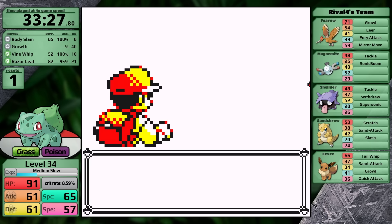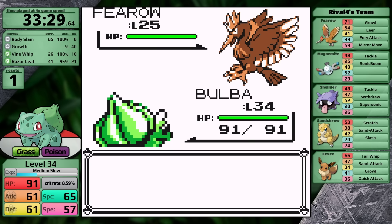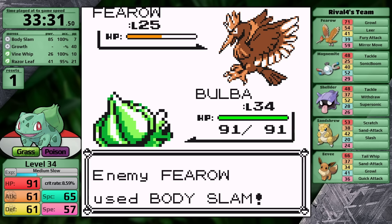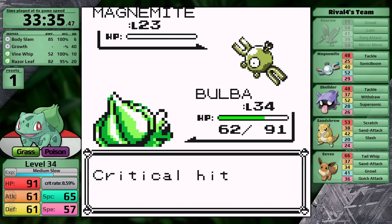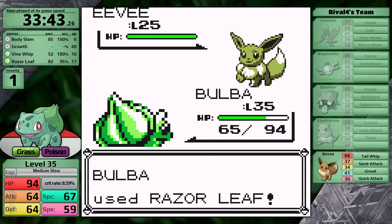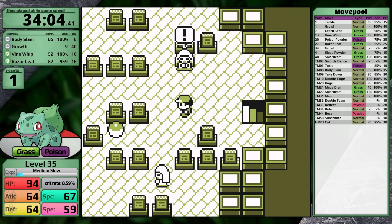That reset was useful — I was at least able to correct a small mistake. Now I fight the rival in Pokemon Tower. His Fearow only knows Mirror Move for Flying, so it reflects Body Slam doing decent damage, but I finish it off. Razor Leaf one-hits the Magnemite, the Shelder, and the Sandshrew. His Ace Eevee isn't very good — I don't get a crit so I knock it out over two turns, but overall not a difficult fight.